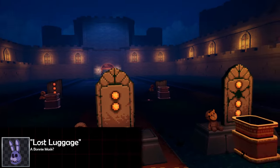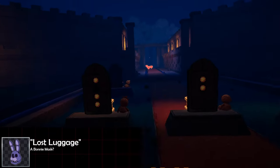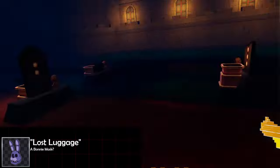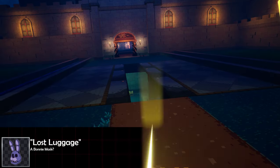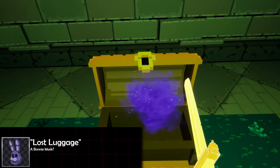We're not done with Princess Quest 4 though, because there is a secret achievement called 'Lost Luggage.' Once you arrive to the gravestones with all the dolls you've collected, light up the lanterns in this order: Chica first, then Foxy, then Freddy, fourth is Bonnie, then Golden Freddy, and lastly the Puppet. That's going to open up the floor in front of you and give you the secret 'Lost Luggage' achievement, which features the Bonnie mask.